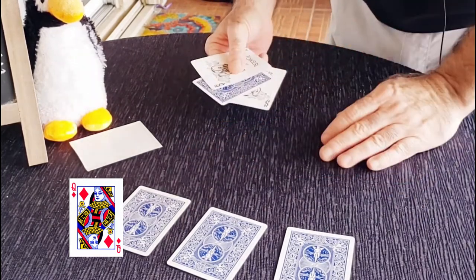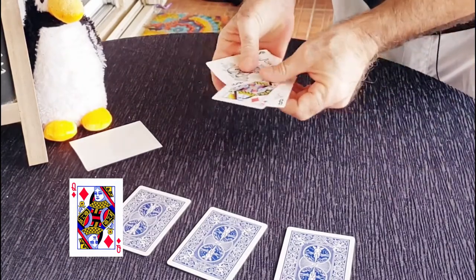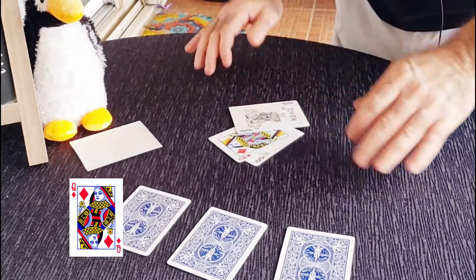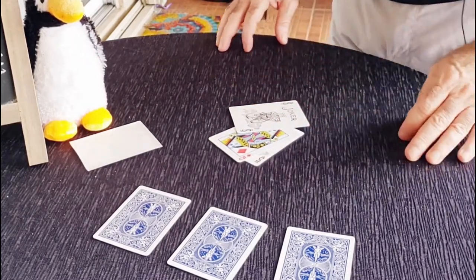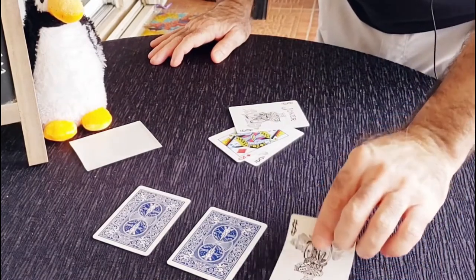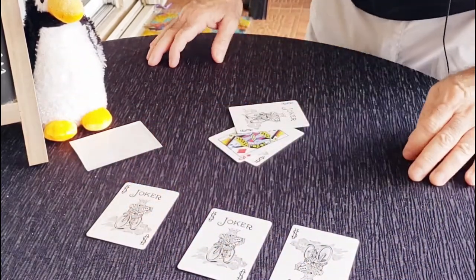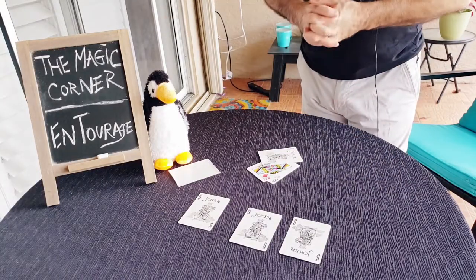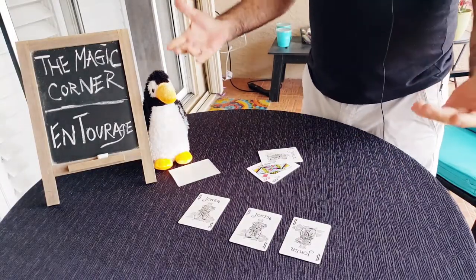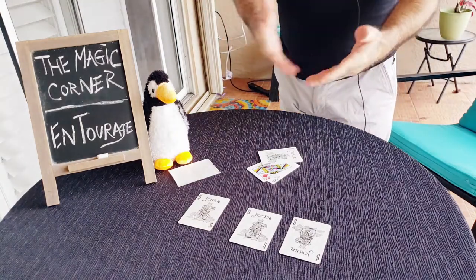You can exchange these for any of the imposters if you want to make another choice — let's say they stay with it. You show it, and it is the Queen of Diamonds that the jokers were protecting — that was the real queen. Now, I know what you're thinking — these are all Queen of Diamonds — but no, these are all imposters. The jokers were protecting the real queen. It's a great little trick.